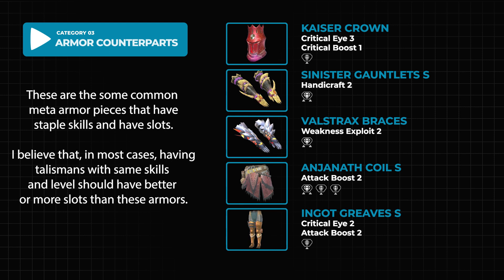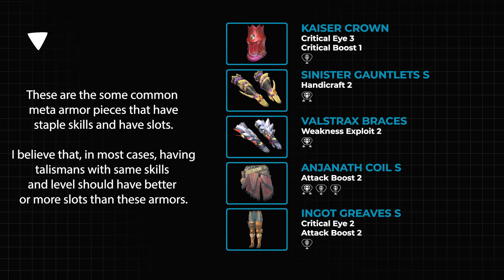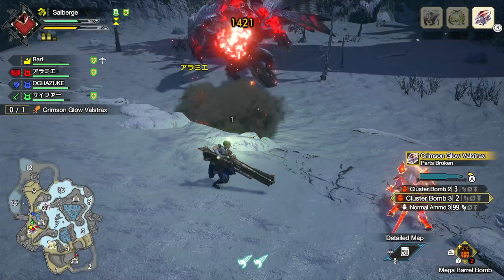Another situation is the Anjanath Coil S, which has Attack Boost 2 built in but has insane slots — one level two and two level one slots. In most cases, if you only have an Attack Boost talisman with lesser slots and no secondary skills, you were better off having a different talisman to fit in other important skills.